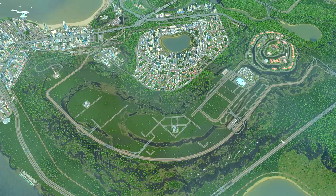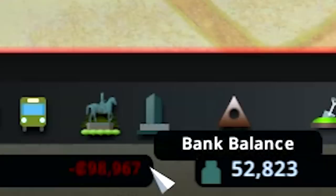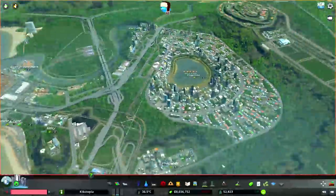However, we have one slight problem: literally everyone is dying and the city is on the brink of collapse. We're also losing like $100,000 a week. So before we can focus on the campus stuff again, first we need to save the city, because we can't have a very good campus if everybody's dead.